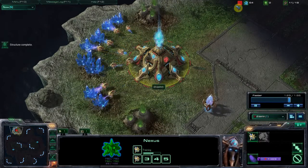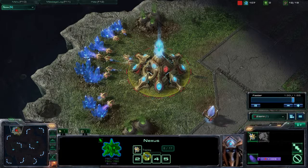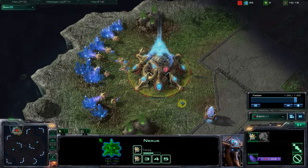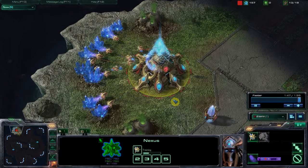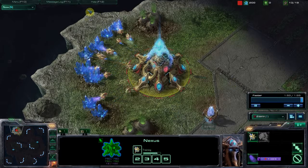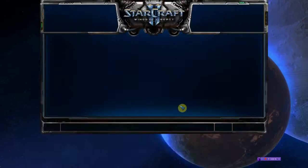Later in the game, you can use Chrono Boost on any of your other buildings, whether it's to do a technology research or something else. See how slow this is going? I'm just about to Chrono Boost again. Look at that — almost twice the speed. So, it's great for getting your workers out faster. And then, later in the game, it can be used for getting out units faster, finishing your research faster. There's a ton of great uses. And that is what Protoss has to be able to gather resources faster.